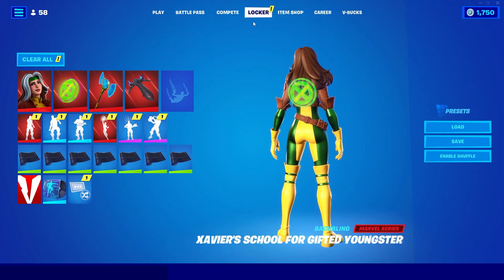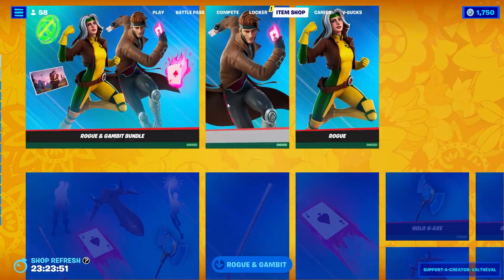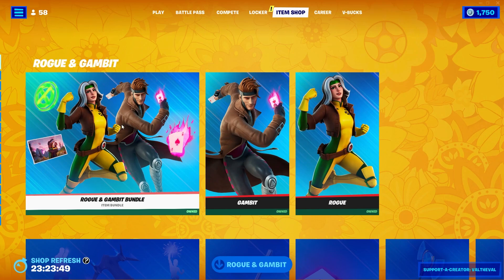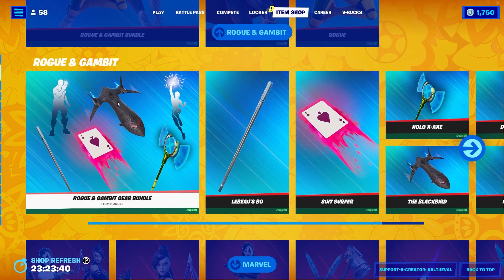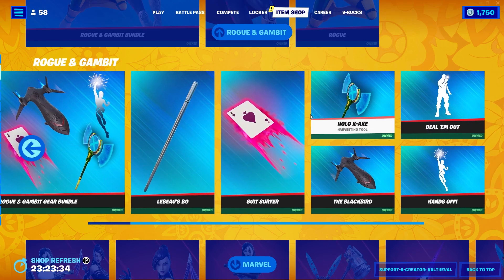All of these cosmetics look super clean. You can get them as a bundle or buy them separately. There's a Rogue and Gambit bundle that comes with the skins and back blings — I did do a review on Gambit recently so check that out on my channel. There's also a gear bundle where you can get the pickaxes, emotes, and gliders all together.